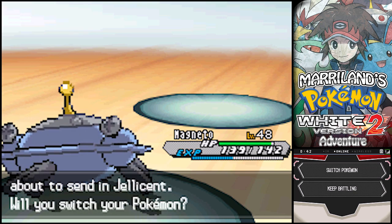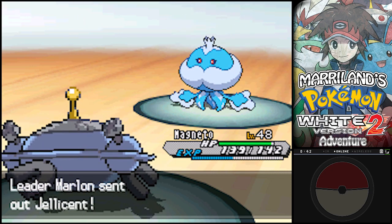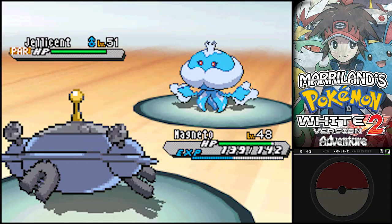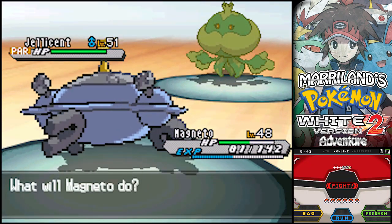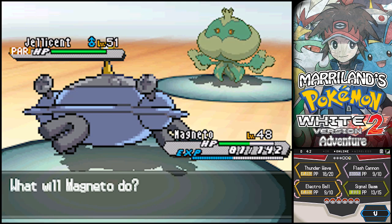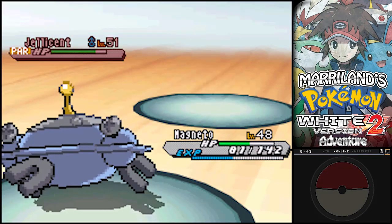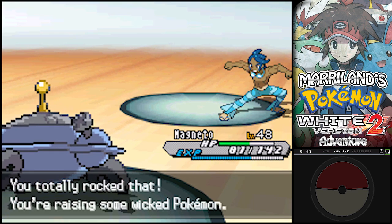Lastly, he'll use his Jellicent. This thing can be rather annoying - it's at level 51. It is a Ghost-Water type. It likes to use Brine and stuff. I'm gonna Thunder Wave it - not a bad idea from the get-go to debilitate it a bit. He likes to use Scald on you: it's a water-type attack that hits moderately strong, but it also has a decent chance of burning you, which can lower your Pokémon's physical attack power. Try to avoid it and administer Burn Heals or Full Restores if you get hit by the burn. Try to take it out with Ghost-type attacks, Electric-type attacks, Grass-type attacks - even Dark-type attacks will all do pretty good against it. Just like that, Jellicent has been defeated and I have earned my final badge!